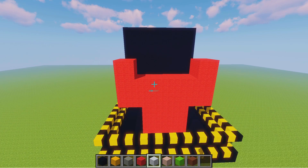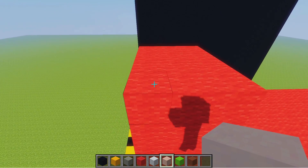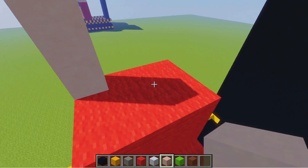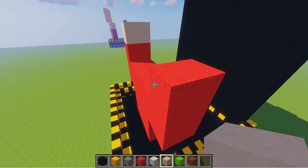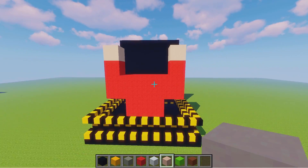Next we're going to do Chad's hands. Switch to the white terracotta. Come to the top of the arm here and we're going to come up three blocks high. Do that all the way around the top of the arm. And there we have one of his hands. Now we just do the exact same thing on this arm. And there we have Chad's hands.